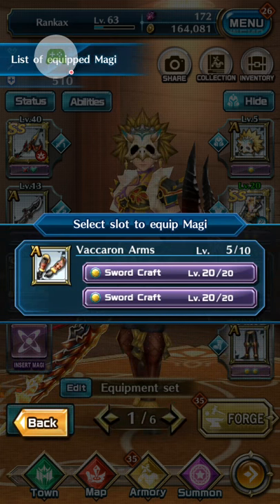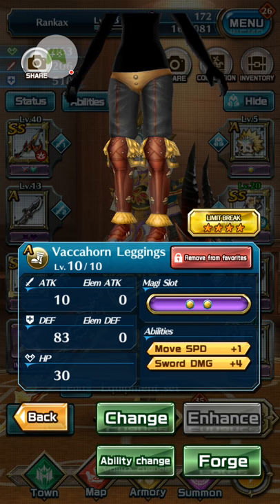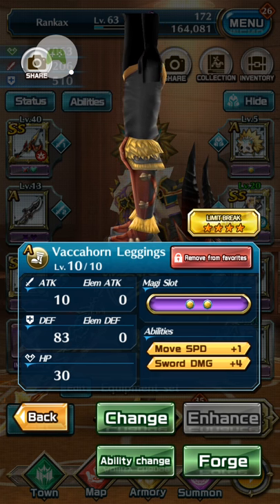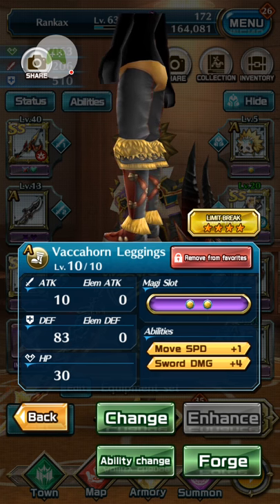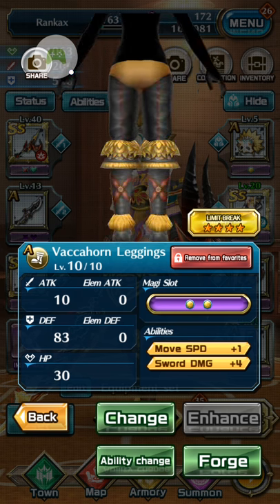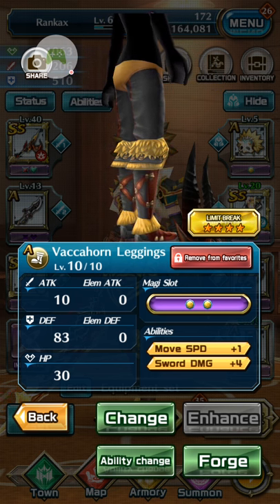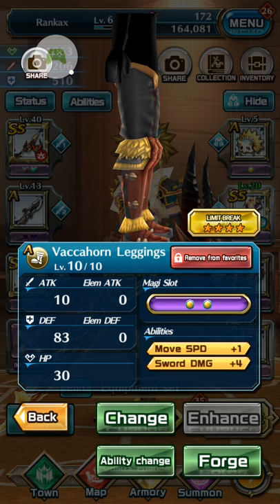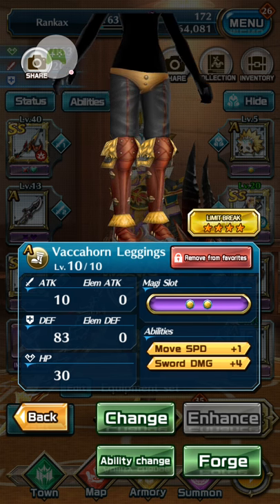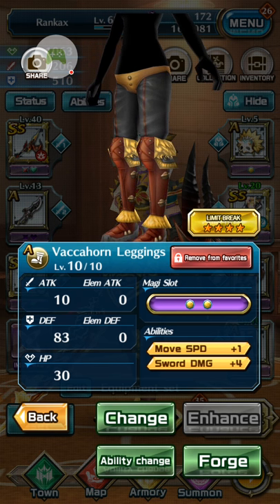This A equipment is actually not that bad. Fully enhanced and limit broken it gives 80 DEF, 10 attack, and 30 HP — that's decent for A equipment. SS might be something like 100 DEF and 20 attack and 30 HP. So you can be equipped with A equipment and it's okay for now.